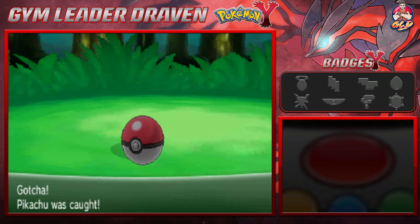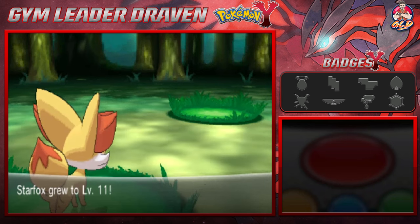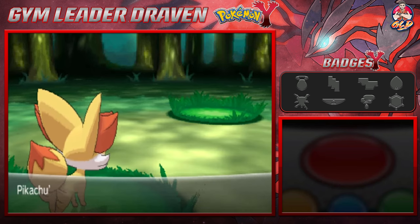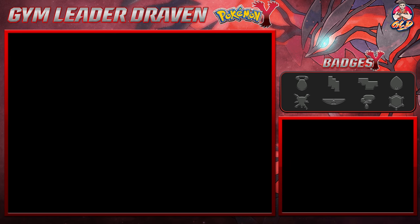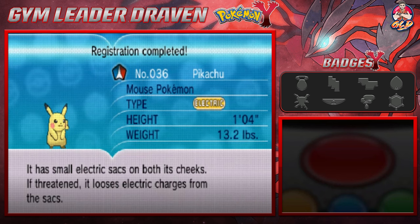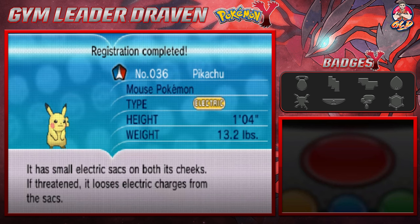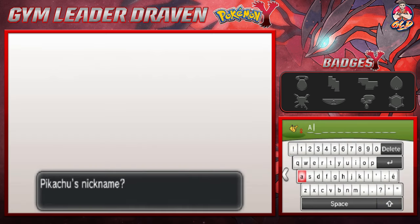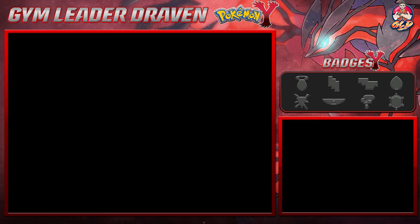I am using Kalos-specific pokemon, but from the beginning we're gonna need some extra reinforcement. We got ourselves a female Pikachu! Starfox grows to level 11 and learned Howl, which is going to increase its physical attack. Getting Pikachu — 'it has small electric sacks on both cheeks; if threatened it loses electric charges from its sacks.' Since it's a female, we're going to call this pokemon Alia, after my baby girl.